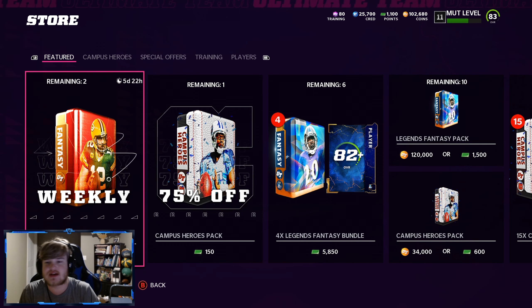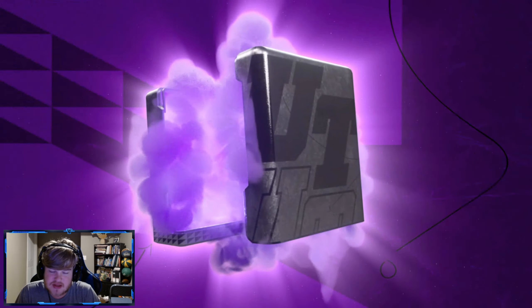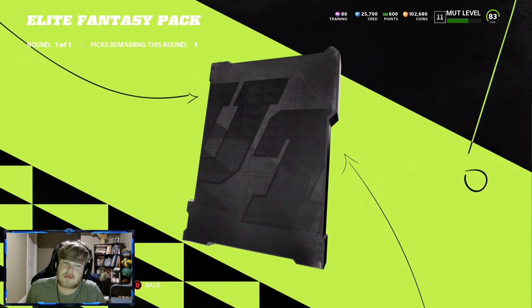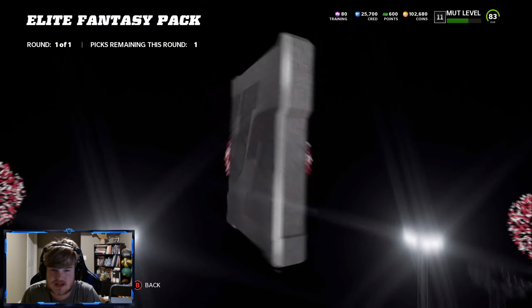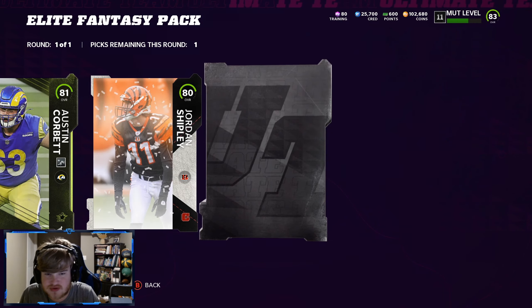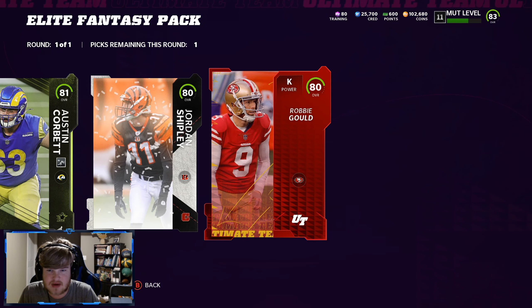Make sure to hit that like button — it does help out a lot. We're gonna start off with the elite weekly fantasy packs. We got two purchases remaining, we're gonna hop into them. These packs have sucked for me, they've been absolutely terrible every single time I've opened them, so I'm not really expecting too much. We get a Canvas Hero — okay, it's an 80 overall Jordan Shipley. Hopefully the coin card is good, and we get a Robbie Gold.